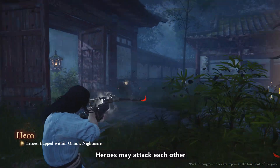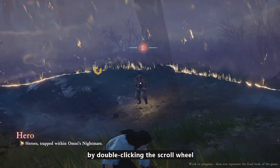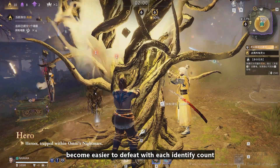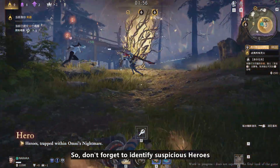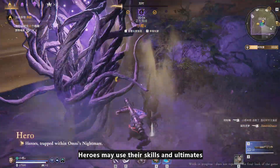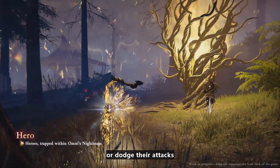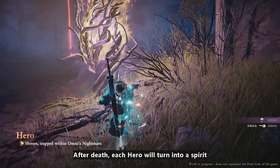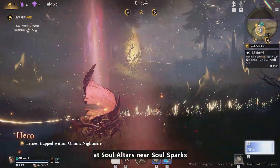Heroes may attack each other and even identify another hero by double-clicking the scroll wheel. Heroes that are identified become easier to defeat with each identify count, so don't forget to identify suspicious heroes you spot nearby. Heroes may use their skills and ultimates to fight the Evil Ents or dodge their attacks. After death, each hero will turn into a spirit and have one chance to respawn at soul altars near soul sparks.